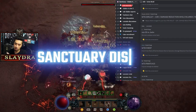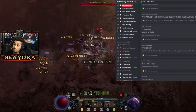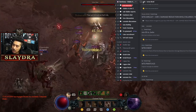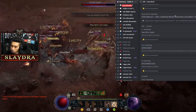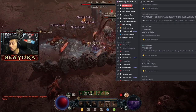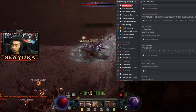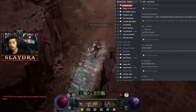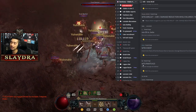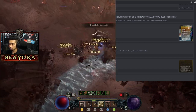So the Sanctuary Discord — I'm already in it. There are a lot of different sections; for example, there's a 'want to buy rares druid' channel where you post what you're looking for or wanting to buy. Depending on the class you play, you may want to check different groups, because some items can be used across multiple classes.